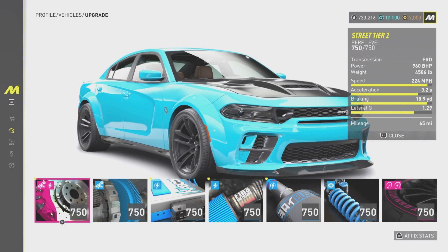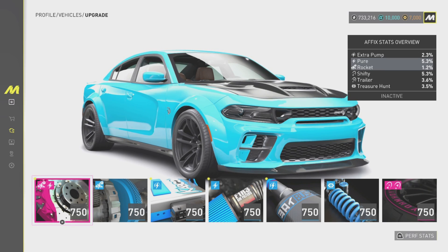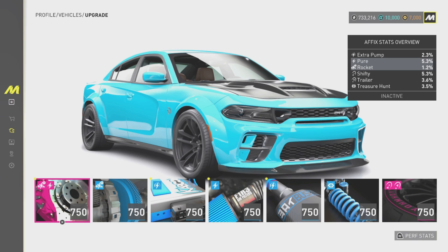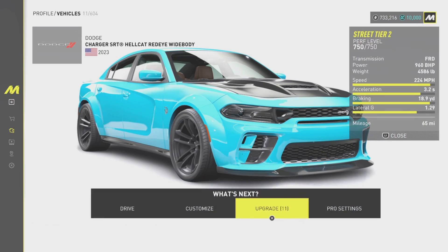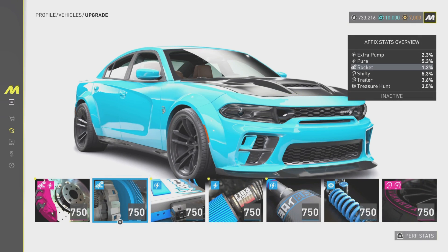So you keep pressing R2 — you see it's pure rocket. Pure is basically power, you know, like nitrous. And then this one, you see a rocket too.